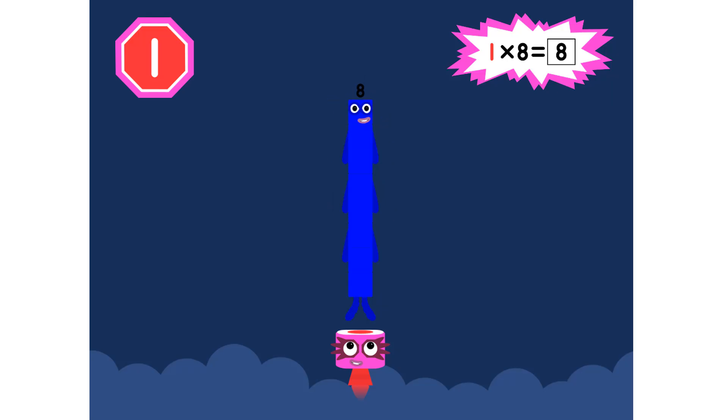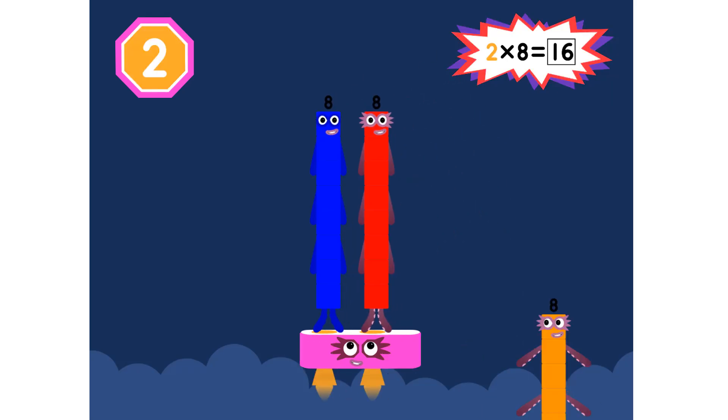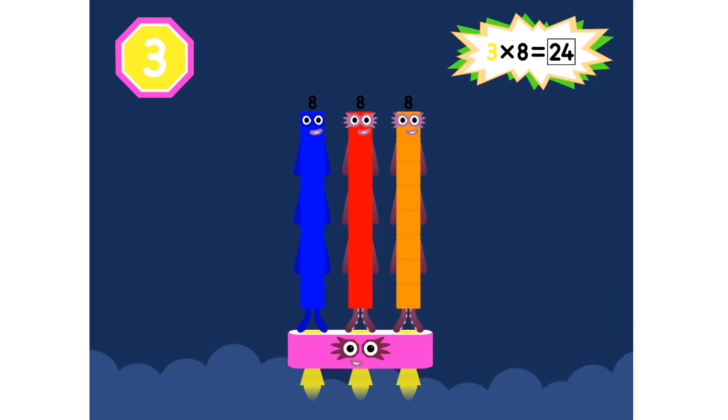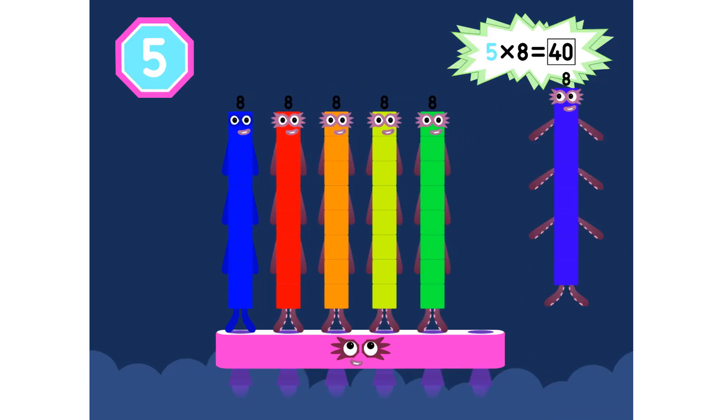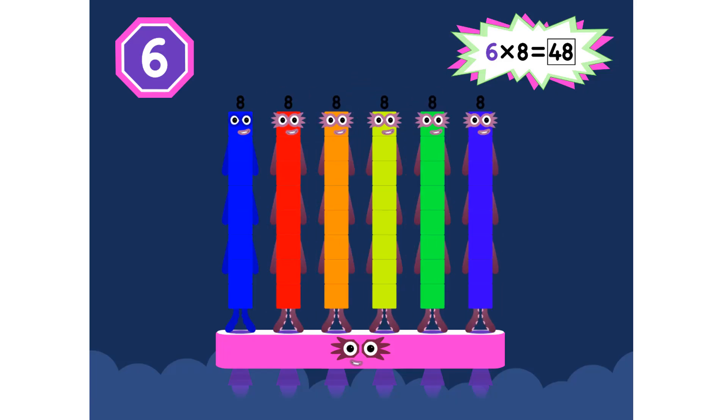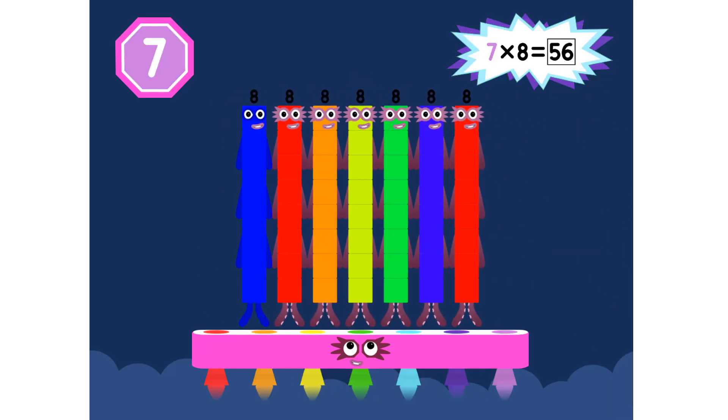1 eight is 8. 2 eights are 16. 3 eights are 24. We will heed the call. 4 eights are 32. 5 eights are 40. 6 eights are 48. We'll catch you when you fall. 7 eights are 56.